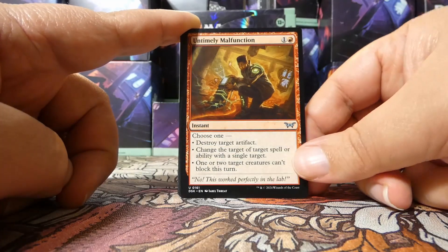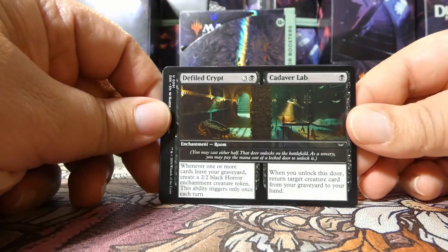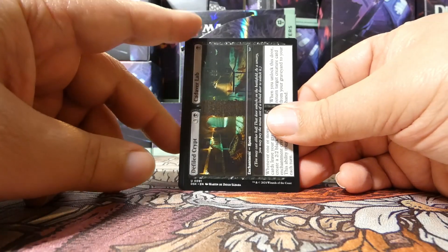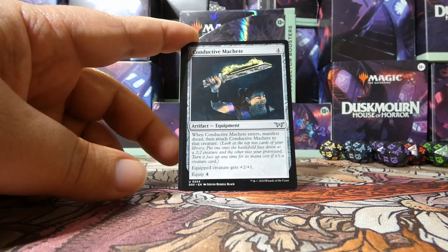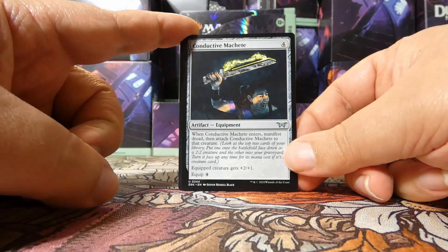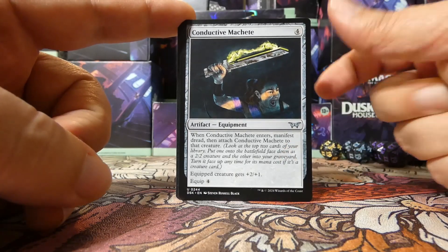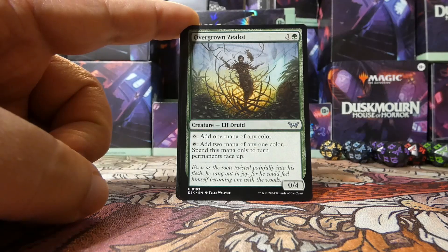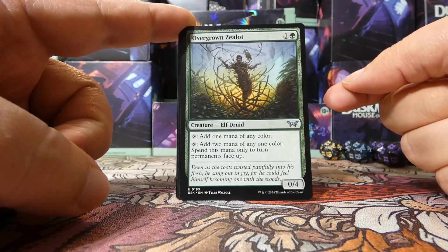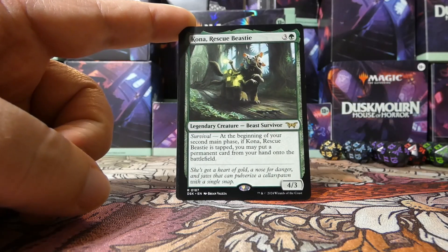We have an Untimely Malfunction as our first uncommon. We have another room: Defiled Crypt slash Cadaver Lab. And our third uncommon is Conductive Machete. We could still open an uncommon, but after Conductive Machete our next card is another uncommon: Overgrown Zealot, an elf druid. So now our last rare or mythic — unless we get lucky with the foil — is Kona Rescue Beasties.